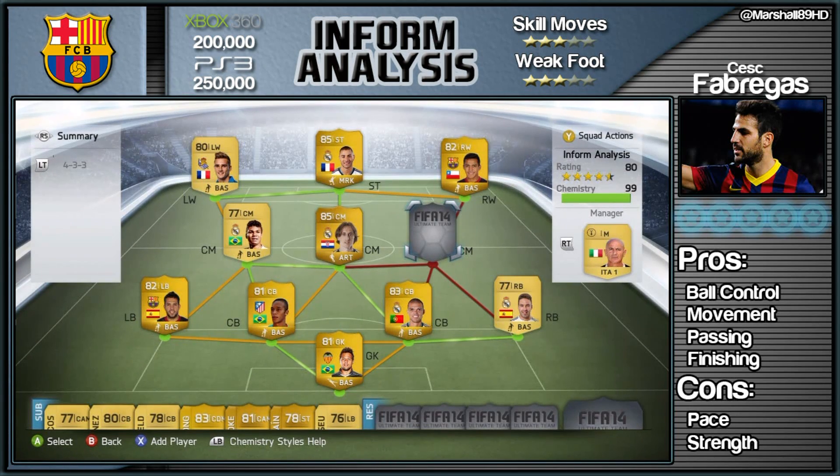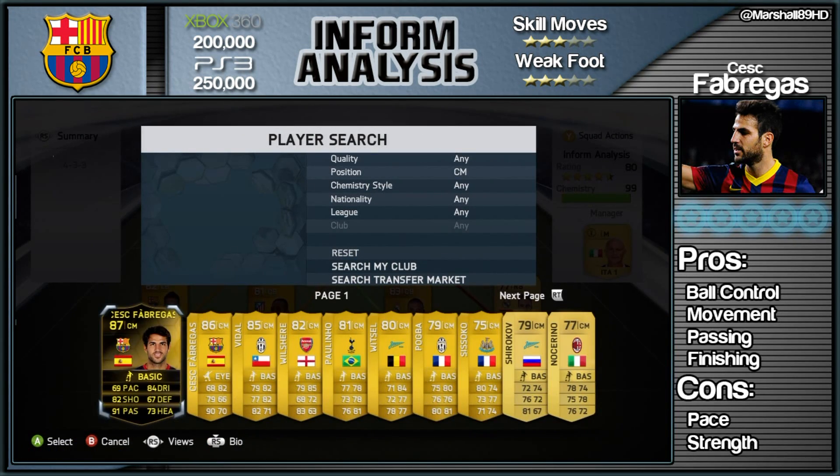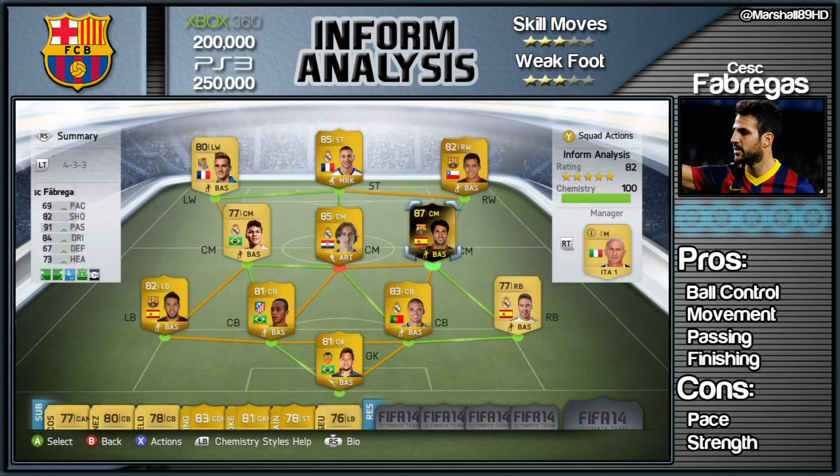How's it going lads, Marshall here and welcome to another inform analysis. Today it's Cesc Fabregas — a former Arsenal man, currently at Barcelona, but he is struggling for first team opportunities. Now Messi's injured, he would get a lot more.